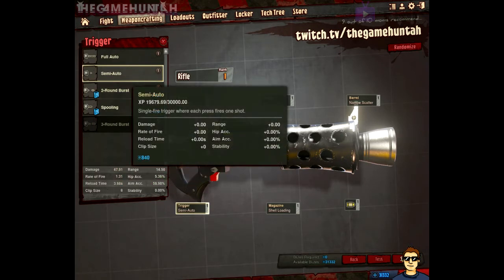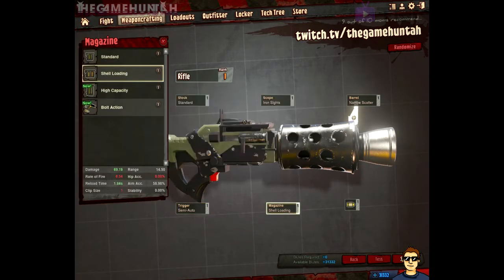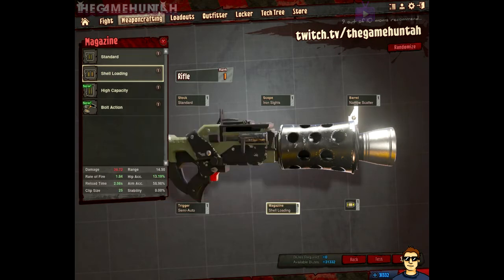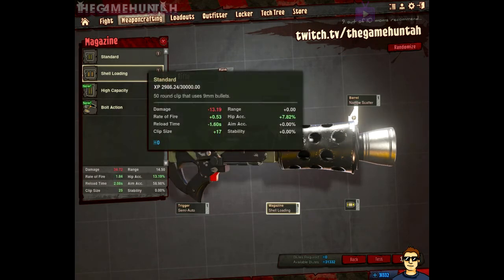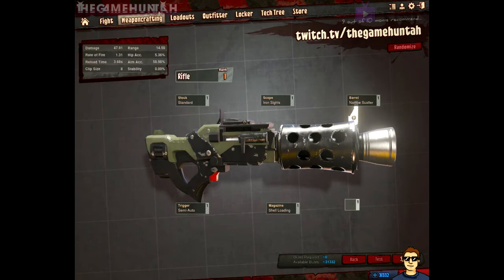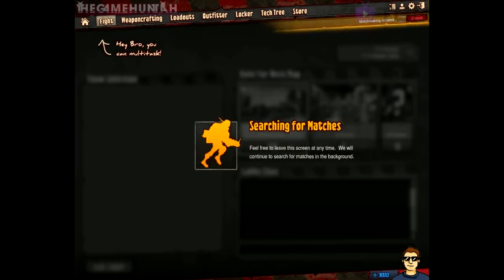Semi-automatic again for the trigger, because you sacrifice damage when you change your trigger — and in this case it's a shotgun, I want to make sure I have complete control. It's not a full automatic shotgun. For the stock, I'm using shell loading because it has a good balance between the standard and high capacity. The high capacity gives a bunch of ammunition, but shell loading gives me eight shells, which is pretty good, and the reload time is pretty useful too.